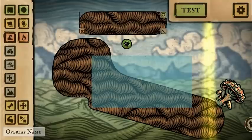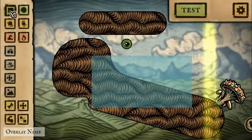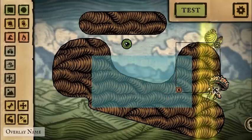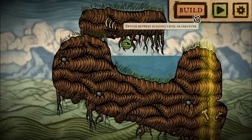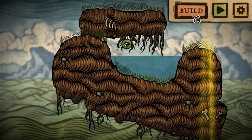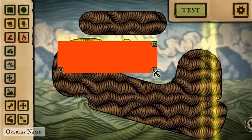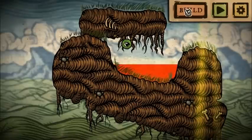We would want to surround the water with land so it doesn't look totally crazy. And then if we hit test here, we can see what it looks like all skinned up. We can do the same with lava — we can throw some lava in if we wanted to. And Quasal really doesn't like that idea because Quasal would get her feet burned.